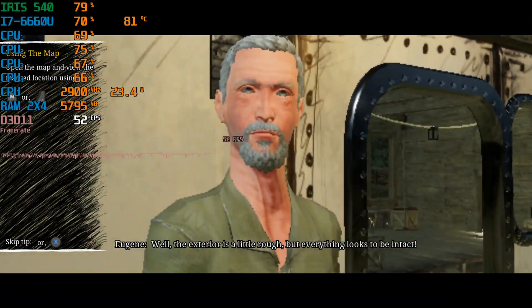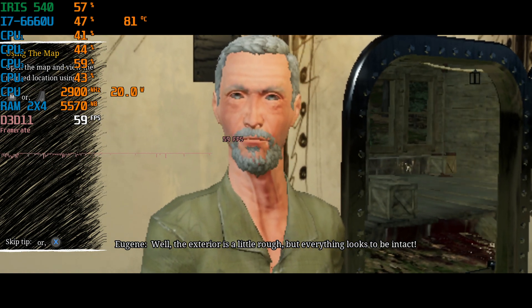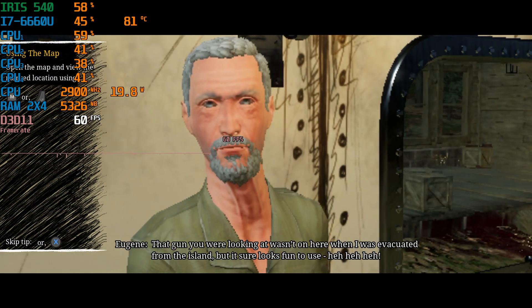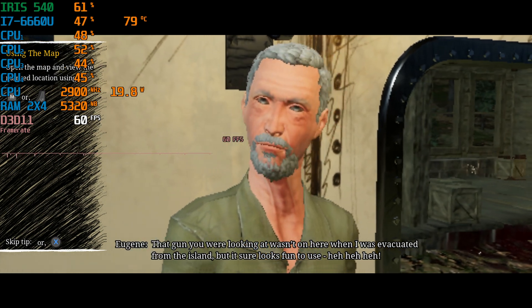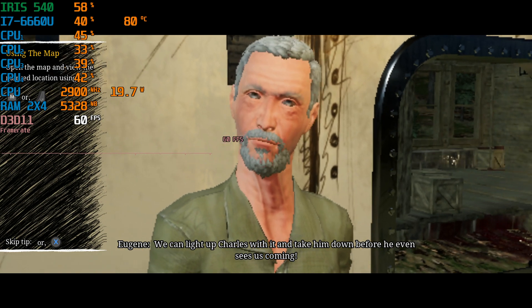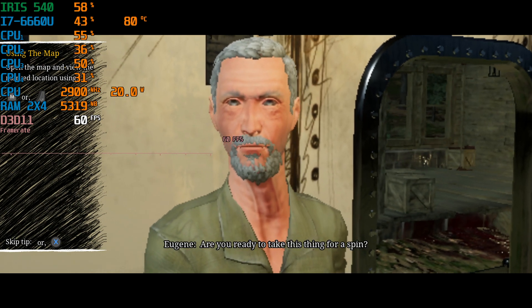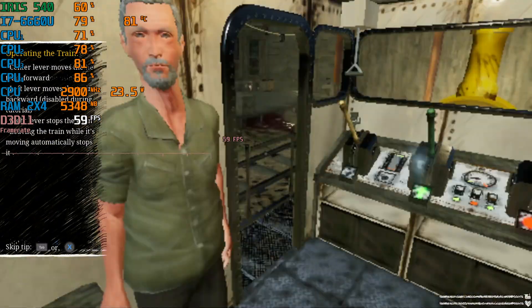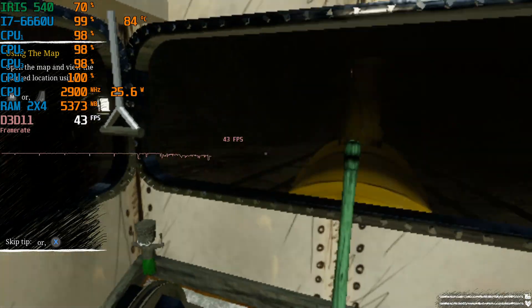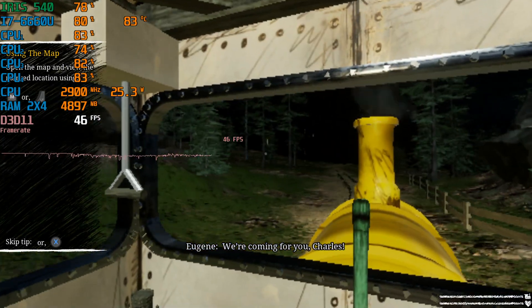Everything looks to be intact. That gun you were looking at wasn't on here when I was evacuated from the island. We can light up Charles with it and take him down before he even sees us coming. Are you ready to take this thing for a spin? Yeah, baby! We're coming for you, Charles!